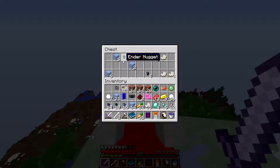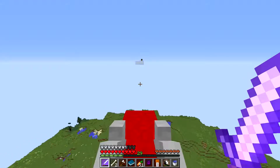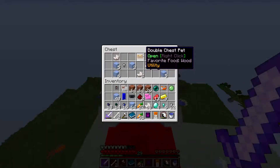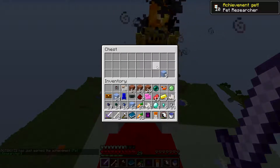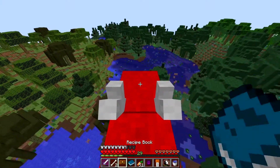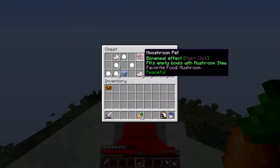Squid pet — that's gonna be very useful for a guardian battle at the ocean monument. I'm going nowhere, I have no clue where I am. My render distance is at eight, the chunks are not generating. Double chest pet — that's very very useful. Ten pets! Mr. Blaze, they attacked each other — thank you for saving me. I got this double chest pet, let's put all my junk in here.